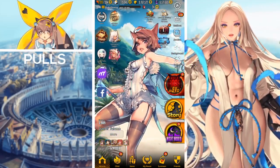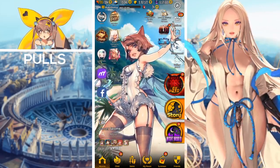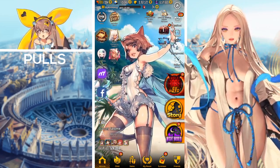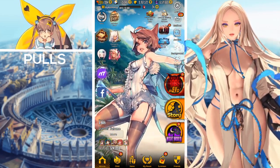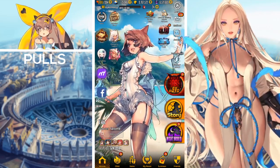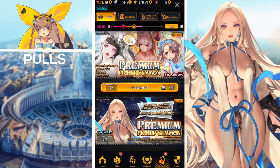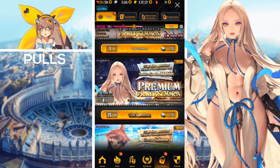Hey guys, Anthony here back with another Destiny Child video. In today's video, the Tamamo world boss has been released, so we're actually going to be doing some summons as we do on every new update, which will actually be featured on the new Flower of Justice Mafdet banner.